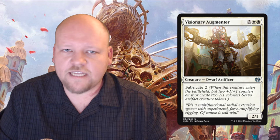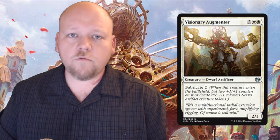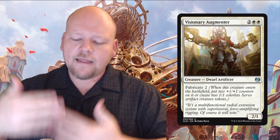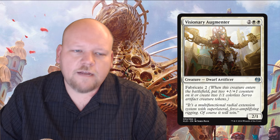Visionary Augmenter — also known as Ripley — is a two white two generic mana 2/1 uncommon Dwarf Artificer with fabricate 2. So it's either a 4/3 for four mana or a 2/1 and two 1/1s for four mana. Either way a great rate — I'll play it every time. The ability to make three bodies or a 4/3 is good and powerful. Four power is that magical mark where you can kill a lot of relevant three-toughness creatures. The choices are good and powerful, it's uncommon for a reason, and you should definitely be running Visionary Augmenter in your limited decks.